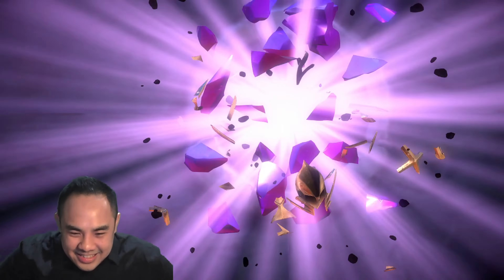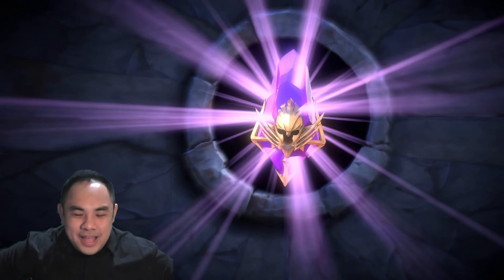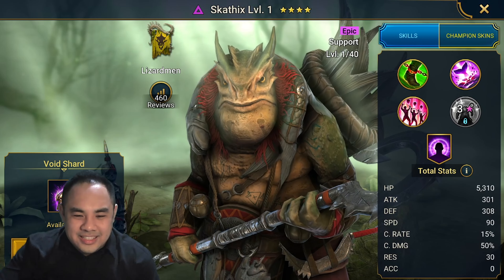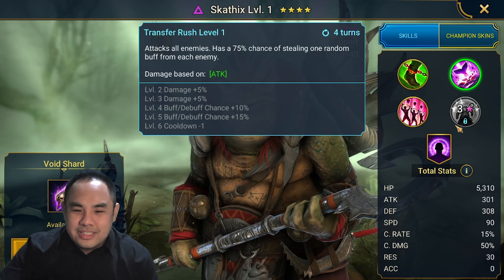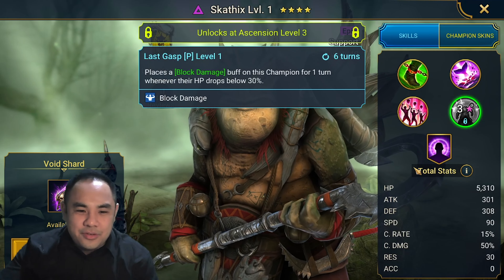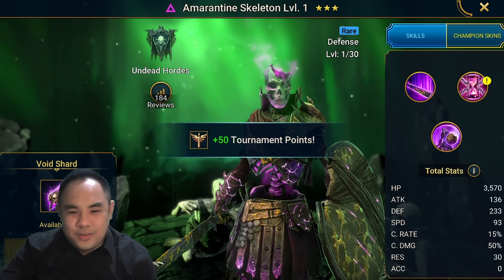A big lag right there — is it something good? No. All the rares we don't want to see, Plarium. Two times Voids — come on, give us one lightning. Scartix! Scartix is actually a very decent epic. Has a cleanse and also steals a random buff from each enemy — very, very solid. Also has a good passive that can block damage on himself when his hit points drop below 30%. Last one — one lightning, Plarium. Come on. No, of course not.